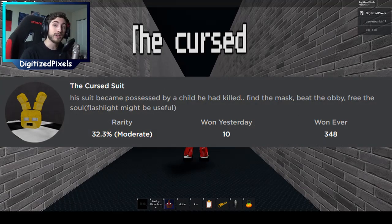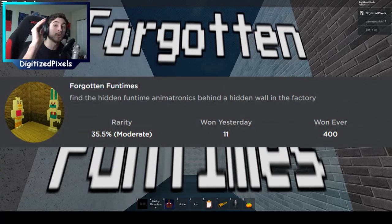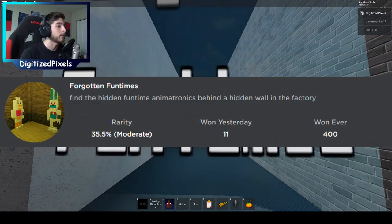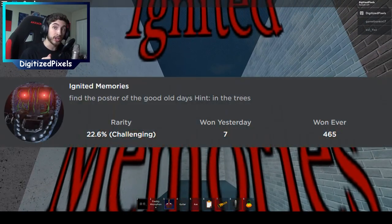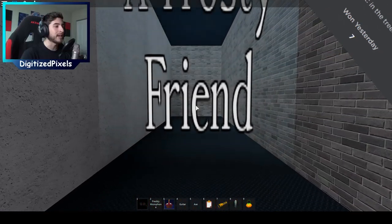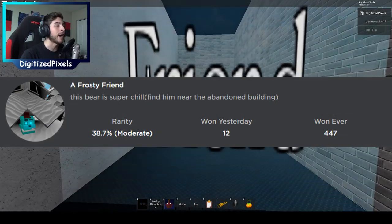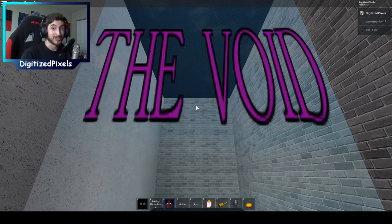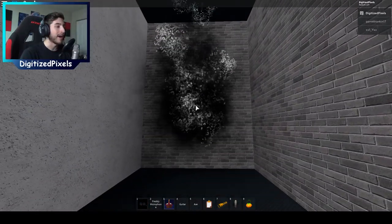You need The Cursed Suit. The next one will be called Forgotten Fun Times — you also need that to get through this door. The next one, Ignited Memories, is the third one. And finally you need A Frosty Friend to get past the next door — and also the Void badge as well.